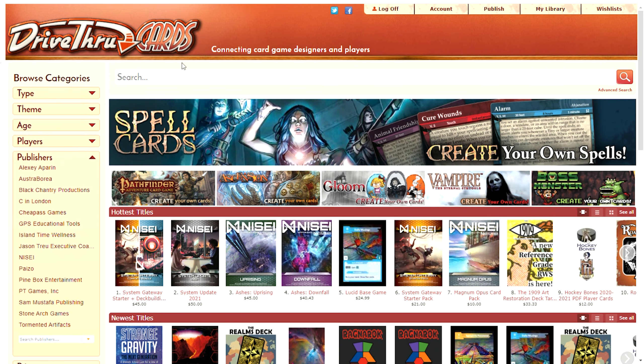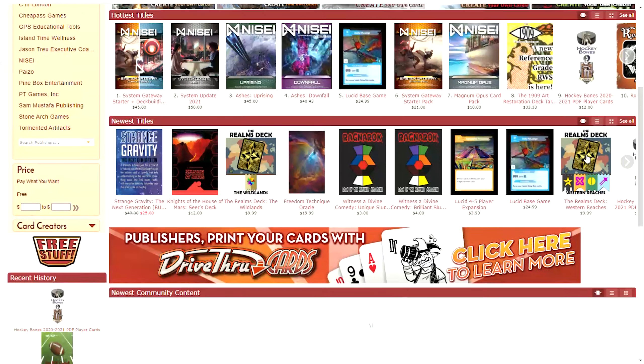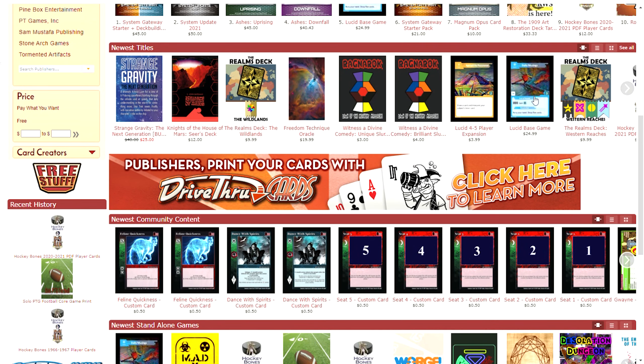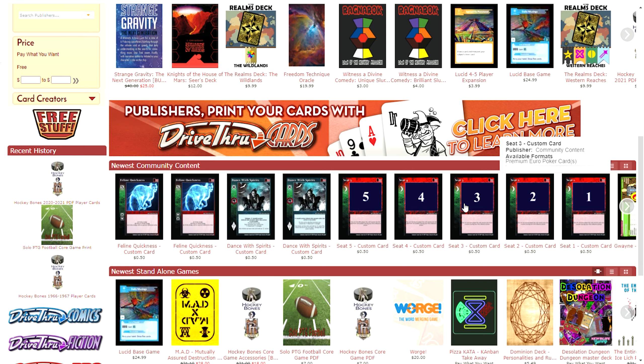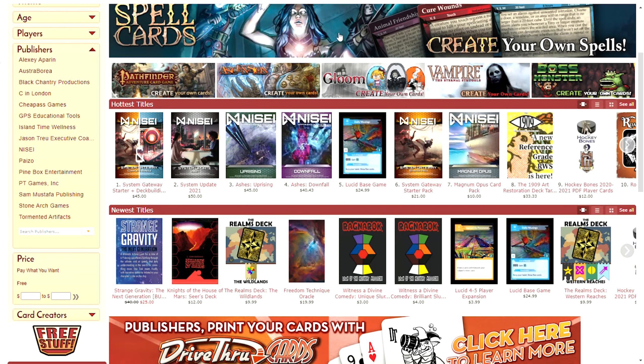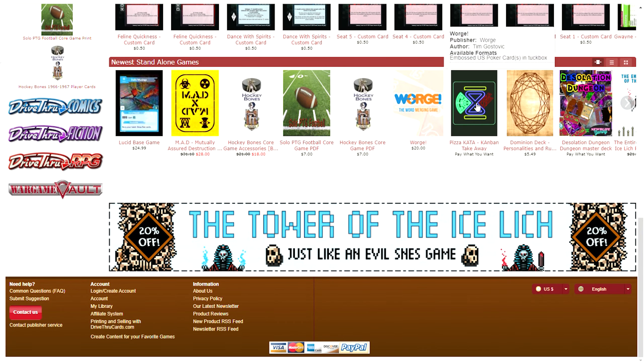They have their own card creator software, which is the top part of the page. And then they have the hottest titles — the Hockey Bones 2021 PDF is number nine right now. The newest titles, newest community content, which are these playing cards. You can't make sports playing cards; it's just for these certain games. And then newest standalone games they have listed there, and then ads.